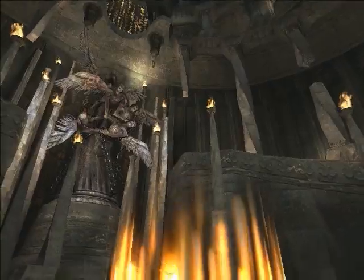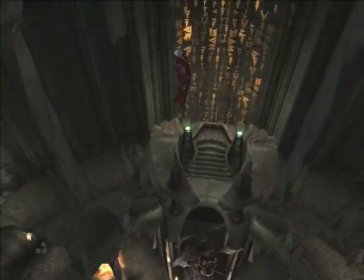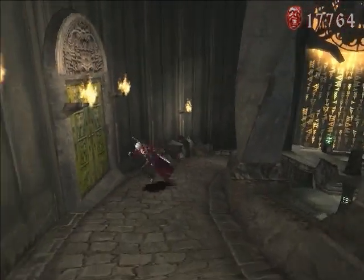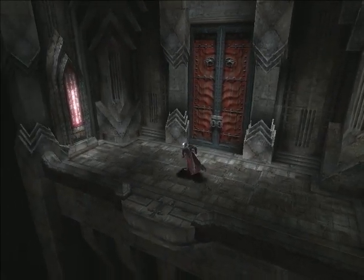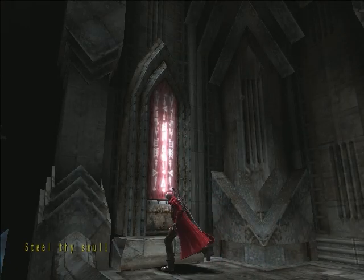We take the springy platform to the highest possible level to get to our destination. Why are we backtracking into the yellow door, you ask? Isn't this where we fought the electric tape one? I think I remember something saying that we need a Steel Soul — steal thy soul, they say. What could that mean?